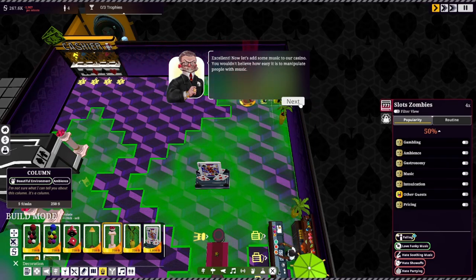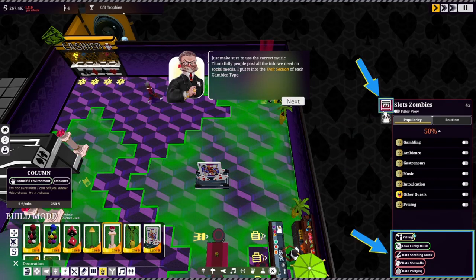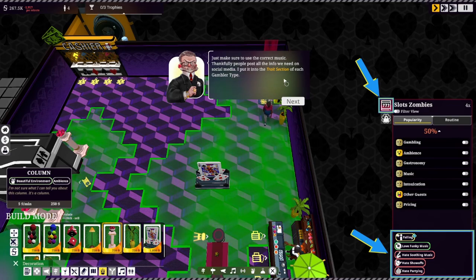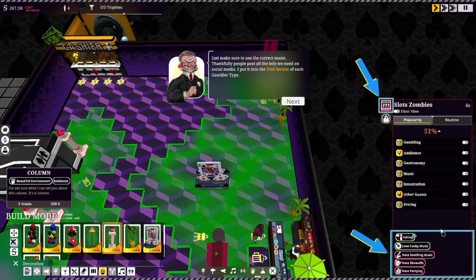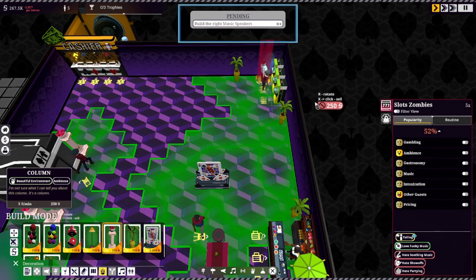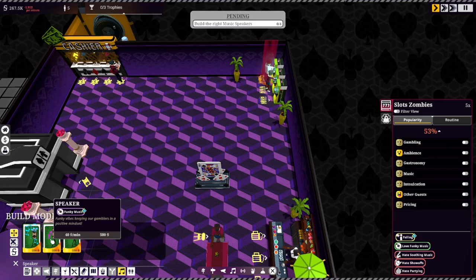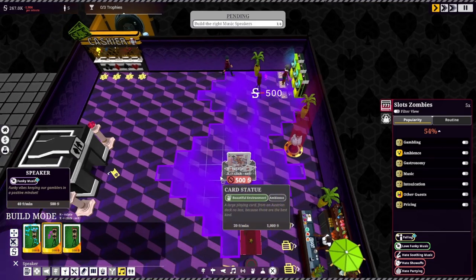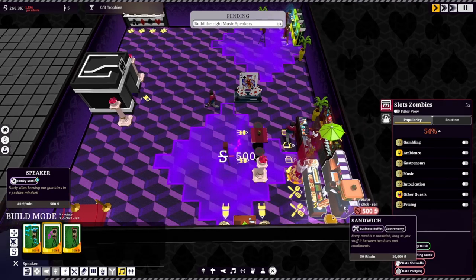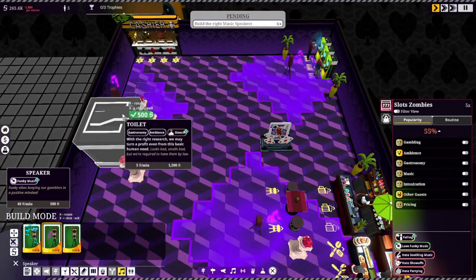I don't want to manipulate people. I just want people to come in, have fun, and maybe lose a little money along the way. Just make sure to use the correct music — people post all the info we need on social media. I put it into the traits section of each gambler type. They love funky music, they hate soothing music. Build a few music speakers — funky music, soothing music, club music. They need funky music when they go to the bathroom, clearly.